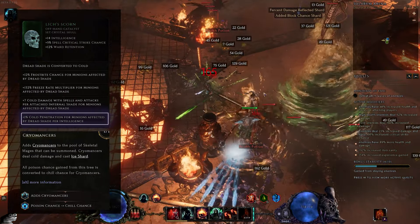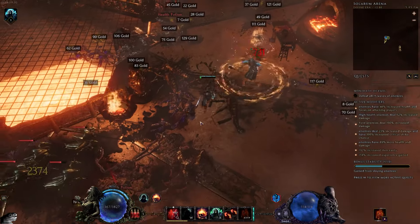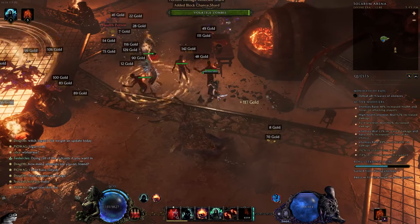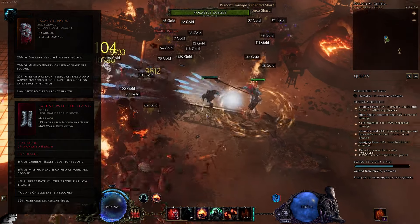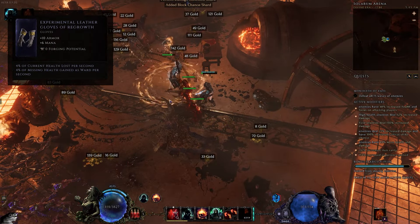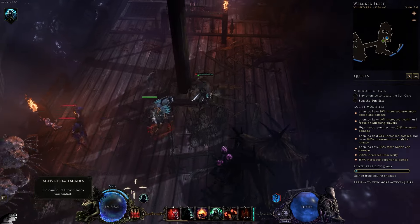This lets us scale intelligence through the roof, giving Fred damage via Lich of Scorn scaling and 4% increased damage per intelligence point — double dipping on intelligence. With so much intelligence and ward-based nodes on the Acolyte passive tree, we can play low life using Exsanguinous and Last Steps of the Living, which drain health permanently and give a portion of missing health as ward. We can also add the experimental glove base later for another 20% of missing health as extra ward, making us extremely tanky.